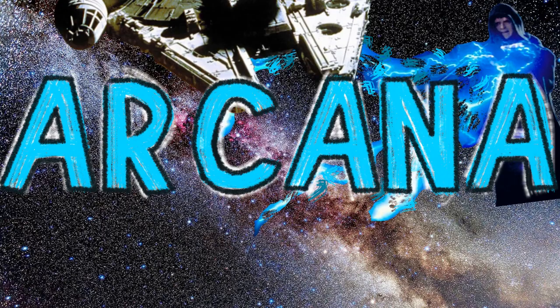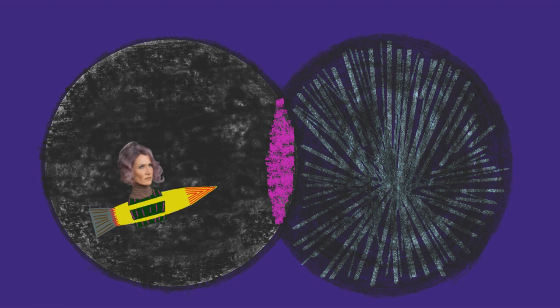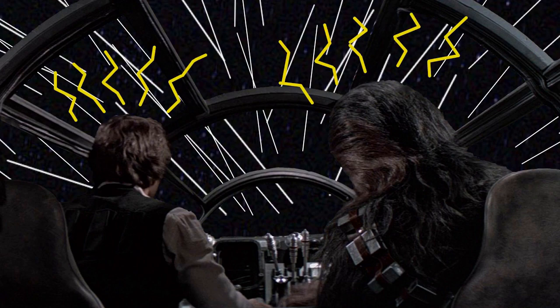The Holdo Maneuver requires jumping into hyperspace timed just so that a bit of the ship lingers in real space to tear apart an enemy ship during the jump. It must be timed just right. This is why it can't be done by a droid or an inexperienced pilot — it requires someone with the extensive experience that Admiral Holdo had. She spent a long time exploring new hyperspace routes, performing thousands of micro jumps a day to find new routes around stars and whatnot. So she was very familiar with that eerie feeling one gets just as they're on the cusp of entering hyperspace, and she was able to time it right.